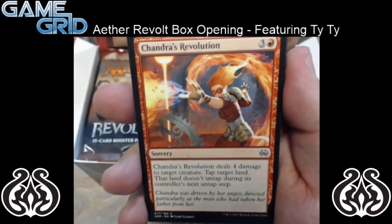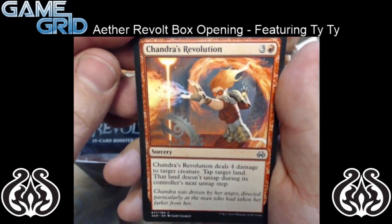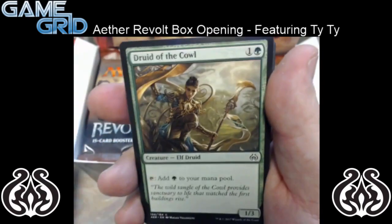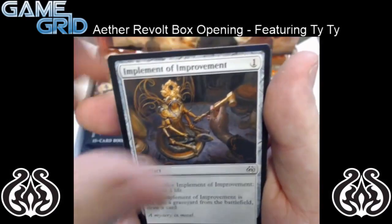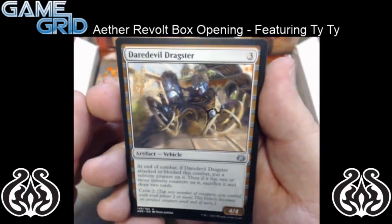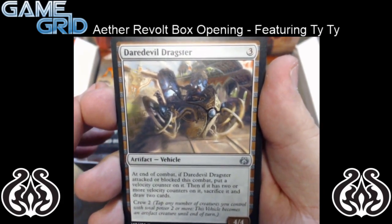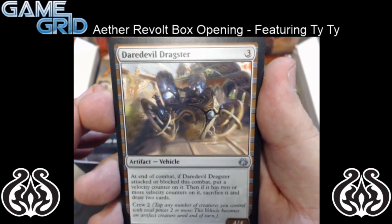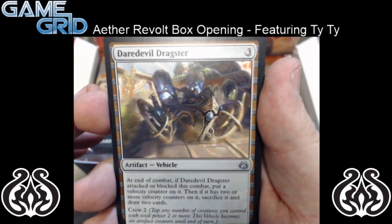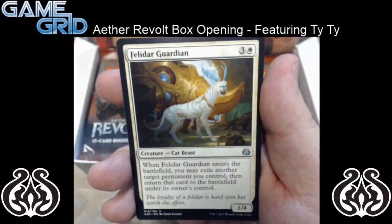We got Bastion Enforcer for the first common. We're just going to go through these quickly. We have Daredevil Dragster — it's a 3 mana 4/4. At the end of combat, if Daredevil Dragster attacked or blocked this combat, put a velocity counter on it. Then, if it has two or more velocity counters on it, sacrifice it and draw two cards. It's a vehicle, crew 2. And we have Felidar Guardian — it's a 4 mana 1/4 Cat Beast. When Felidar Guardian enters the battlefield, you may exile another target permanent you control, then return that card to the battlefield under its owner's control.